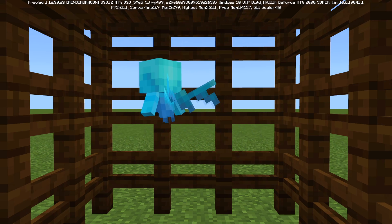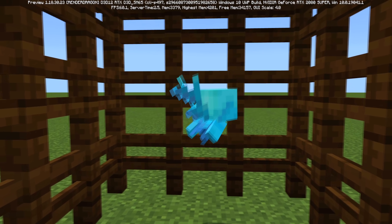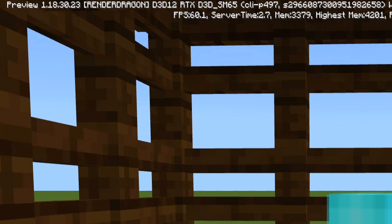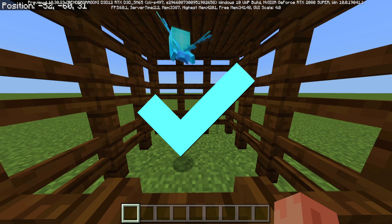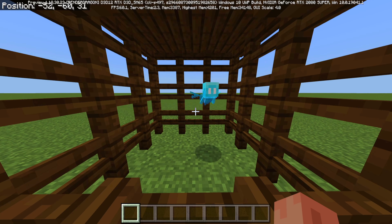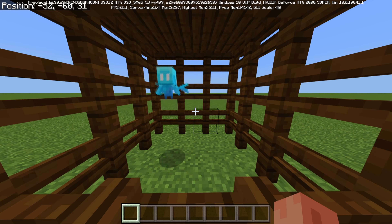The mob vote is finally in Minecraft after the latest beta, 1.18.30.23. After some rudimentary testing, I'm going to say this upfront: the Allay might be the best mob vote that we have had. And we've had several — the Phantom, which you guys didn't like, the Glow Squid, which you guys didn't like, and now the Allay, which I know you guys will like.